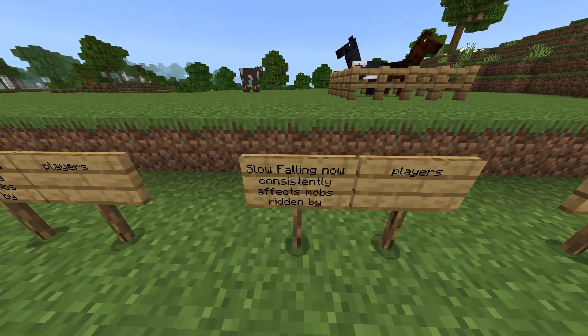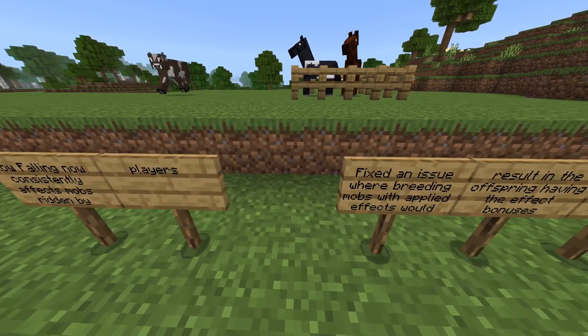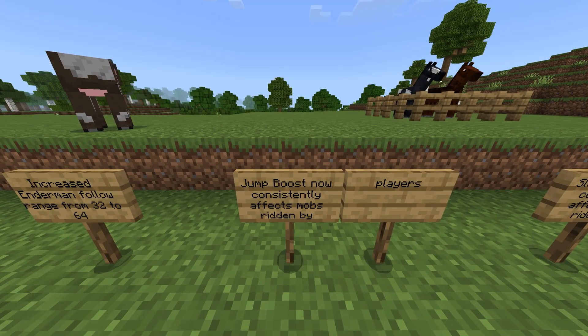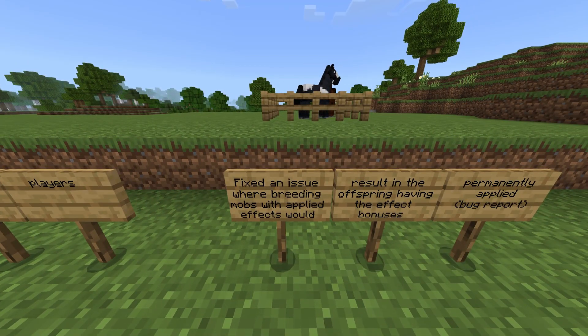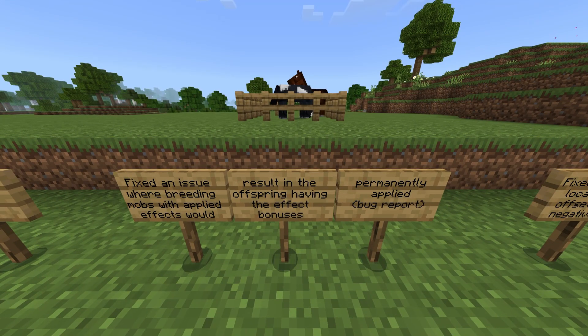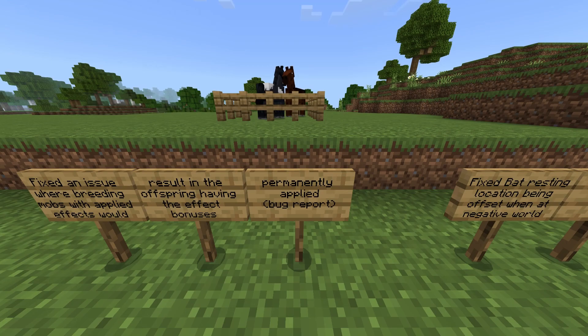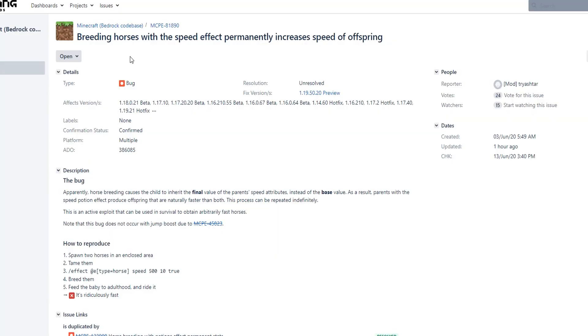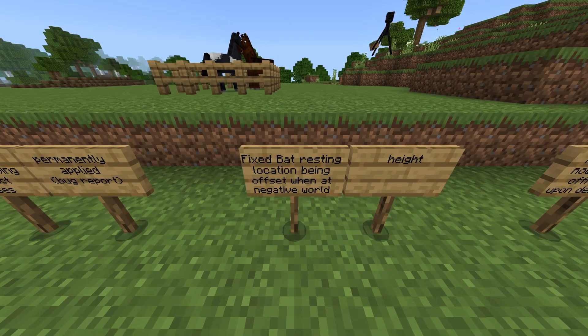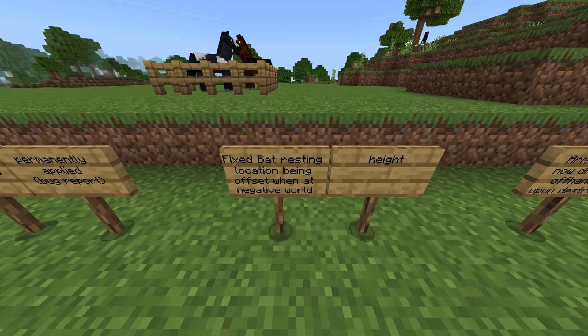Slow falling now consistently affects mobs ridden by players. Jump boost now consistently affects mobs ridden by players, same for slow falling. Fixed an issue where breeding mobs with applied effects would result in the offspring having the effect bonuses permanently applied. Say goodbye to the super speed horses. If you gave two horses the specific super speed potion and bred them, the baby would have permanent super speed or permanent super jump. It's gone.